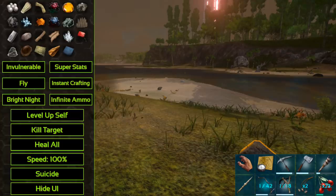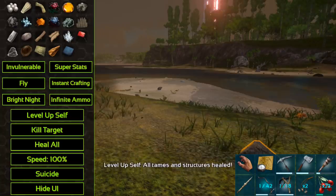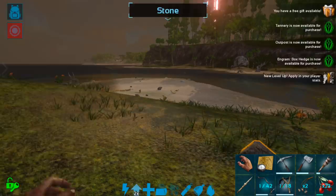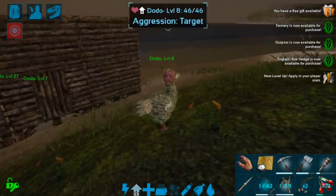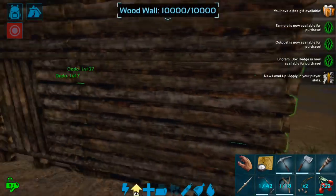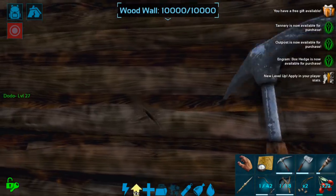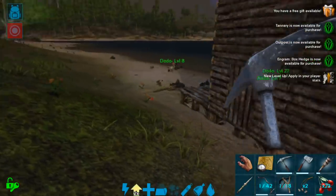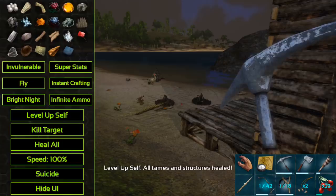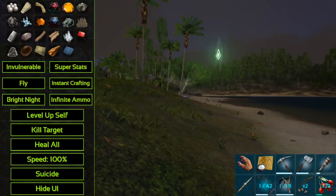Heal all. When you click Heal All, you get a little tag that says 'all tames and structures healed.' Everywhere on the island, everything that you own goes back to 100% durability. So if a wild dino damages a wall, all you'd have to do is go into the console, click Heal All, and your structure would be back to new. That can prevent your structures from being damaged by wild dinos too much.